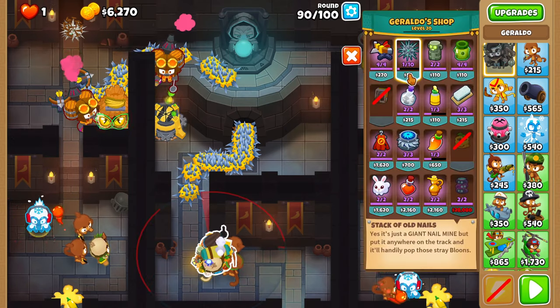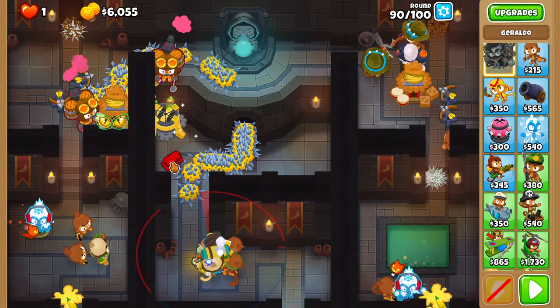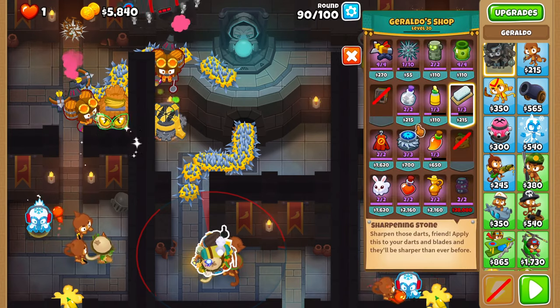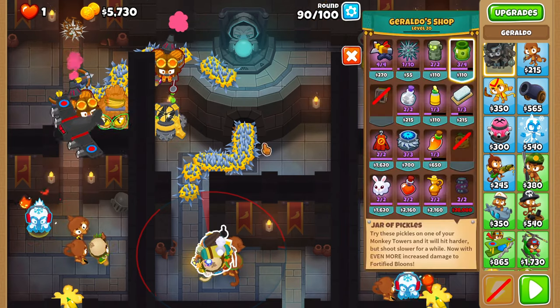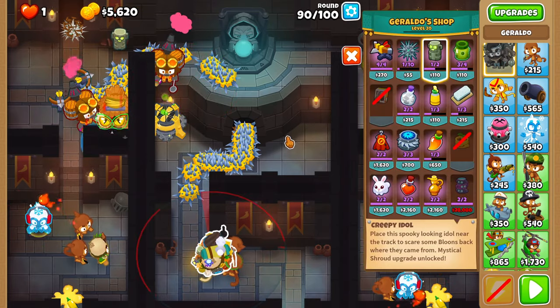On round 91, give the Spike Factory and Ace a sharpening stone. Also, provide the ace with a jar of pickles. Lastly, position a creepy idol on the left side.